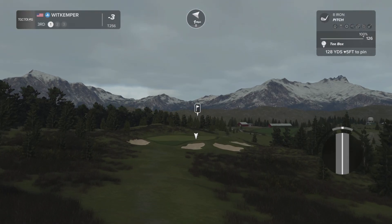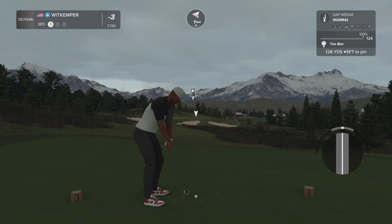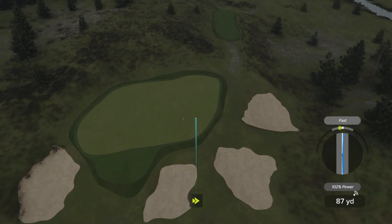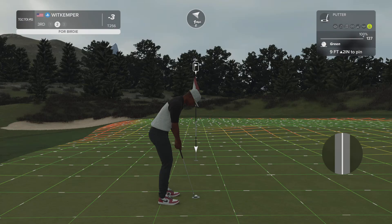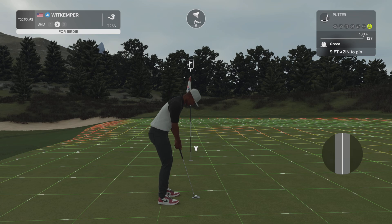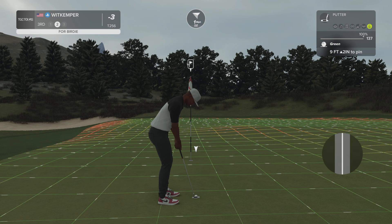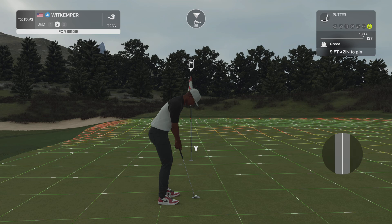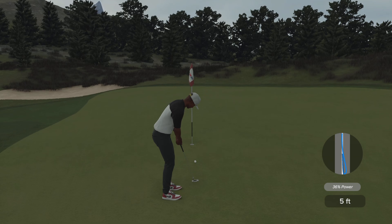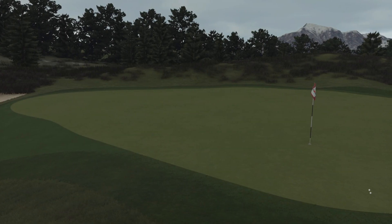Now teeing off on a par 3. That was a fine swing. Nice approach — pin high, that's where we like it. Birdie putt coming up. Let's keep it going — that's two birdies in a row, let's have a third. After that, you're bringing things down to 4 under par.